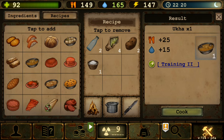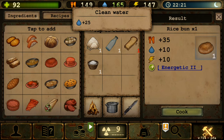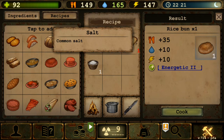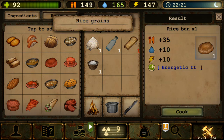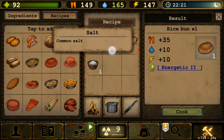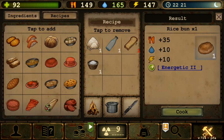Next is Rice Pan — one rice grain, one water, one rusks, one salt — gives Energetic 2: maximum energy plus 50. It's very simple and cheap, just rice, rusks, salt, and water. Increasing max energy by 50 is always great, especially when looting since you exhaust energy quickly. Gives 35 food, 10 water, and also increases energy by 10 directly. Effect lasts 36 hours — about a day and a half.